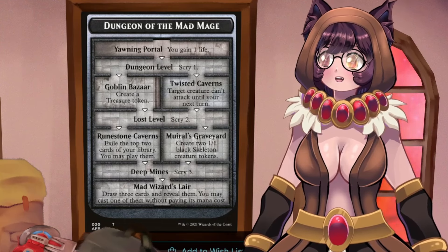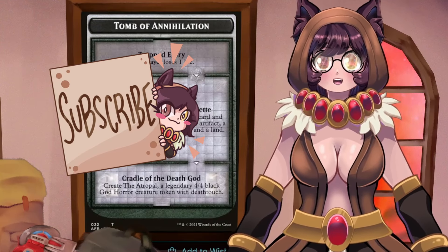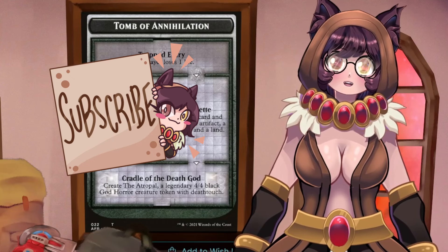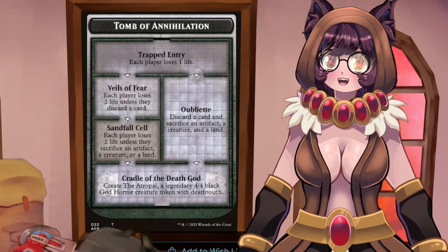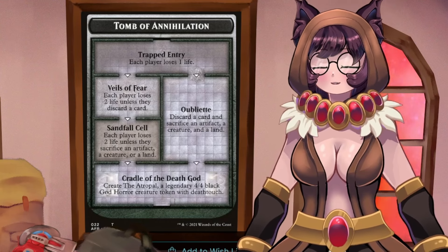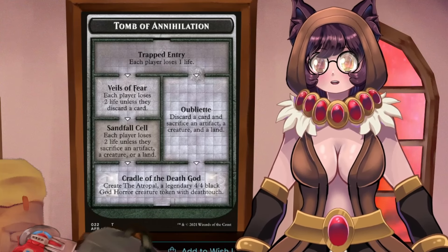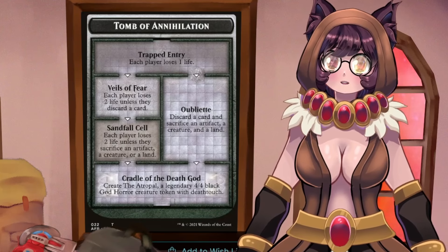The two dungeons we're focusing on most are Tomb of Annihilation and the Undercity. The Tomb says each player loses a life, then each player loses two life unless they discard a card, then each player loses two life unless they sacrifice an artifact, creature, or land, and then the Cradle of the Death God will make Atropal. We go through this once, make Atropal, hold it as a blocker, and then generally don't touch that dungeon again.